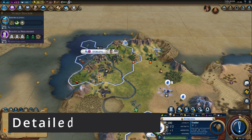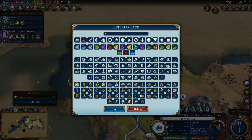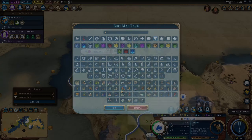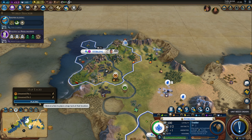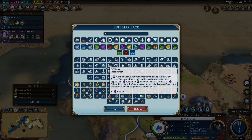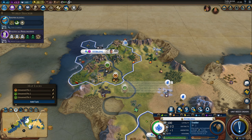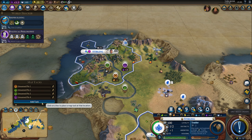First up is one of the greatest Civ 6 UI mods that has ever been made: Detailed Map Tacks. I can barely imagine playing without it anymore. This mod will allow you to plan future locations for your cities, your wonders, your districts, and most importantly, when you plan out your districts using this mod, it will tell you exactly what the adjacency bonuses are going to be. It's an essential UI mod, and I pretty much always have it enabled by default.